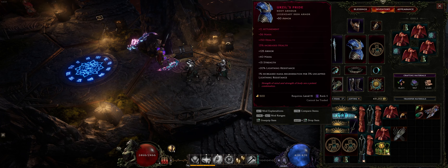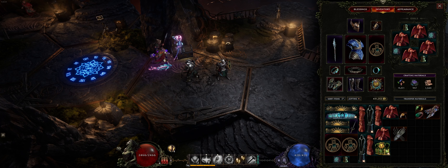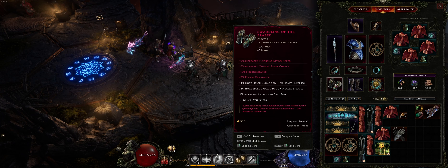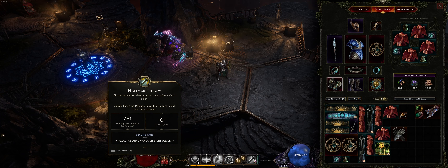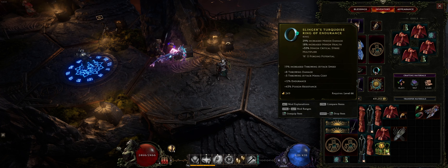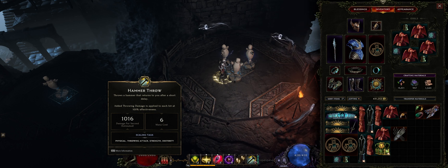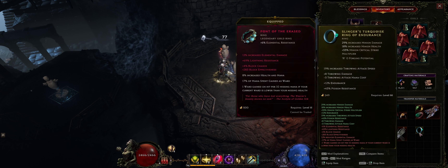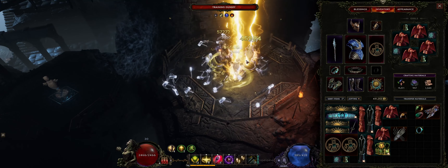I've managed to get attunement on my chest piece and on my boots, and you could get attunement on other pieces as well — it's obviously based on the luck of the draw. You also want throwing attack speed on your gear. The reason why is so that you can trigger hammer throw as many times as possible to spam out those hammers. On your rings you want minus three throwing attack mana cost — with my particular item, I have six mana cost per hammer throw, whereas if I take this ring off with the minus three attack mana cost, it costs nine.